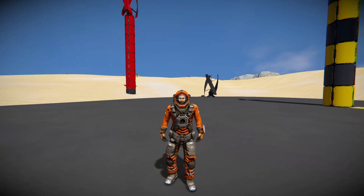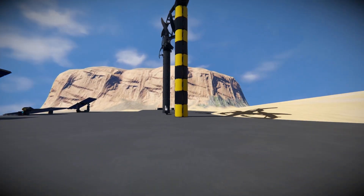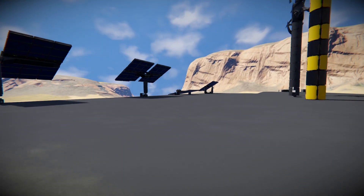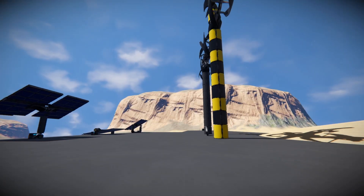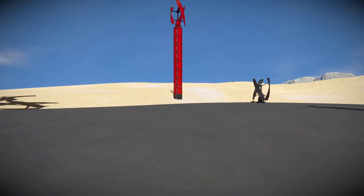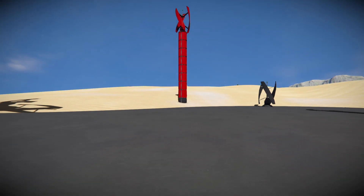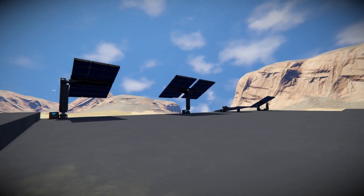Hello everybody and welcome back to my tips and tricks on the Space Engineers series. Today we're going to be looking at power generation, or more specifically early game power generation. We're not going to be looking at reactors because you basically just plonk down a reactor, give it uranium and it works. We're going to be looking at the more interesting renewable power generation, as well as some hydrogen later on.